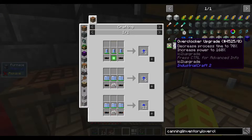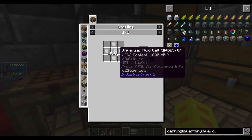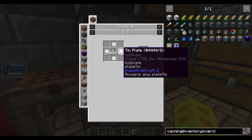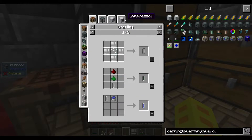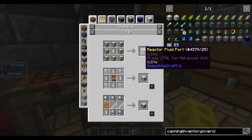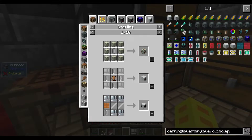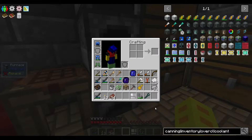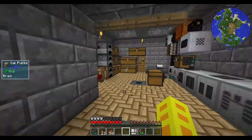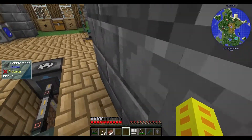I do want to get into overclocking for overclocker upgrades, but those take coolant cells, which coolant is made with... yeah, universal fluid cells. I never understood why JEI doesn't work with them that well.